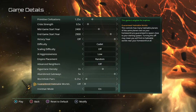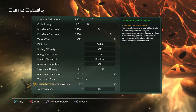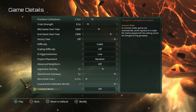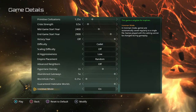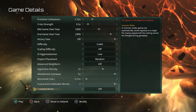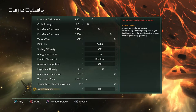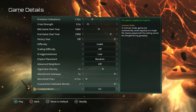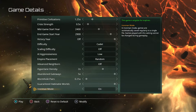I turn guaranteed habitable worlds up because if it's too low you're not guaranteed to spawn near habitable worlds, which can really hinder you at the beginning of the game especially if you're new. Iron man mode is your choice — I'd recommend leaving it on. With iron man on, the game constantly saves and you can't revert to previous saves; turning it off lets you revert to any save you want, however you don't get trophies. If you don't care about trophies go ahead and turn it off. I like leaving it on because you can unlock a lot of trophies — my first game I unlocked most of the trophies I have now in just one playthrough.